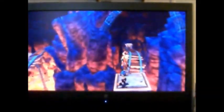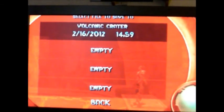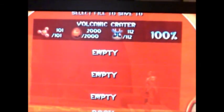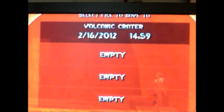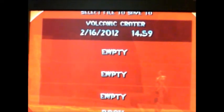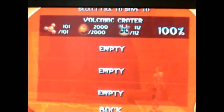You had to have 101 power cells — that was the final thing I had to do to get the platinum. To get the platinum you have to find everything in the game and do every task. I'm also hoping a Ratchet and Clank HD collection comes out for the PS3. Right here it shows how long it took — my estimate of 15 to 20 hours was just about right: it took me 14 hours and 59 minutes to get the last power cell.